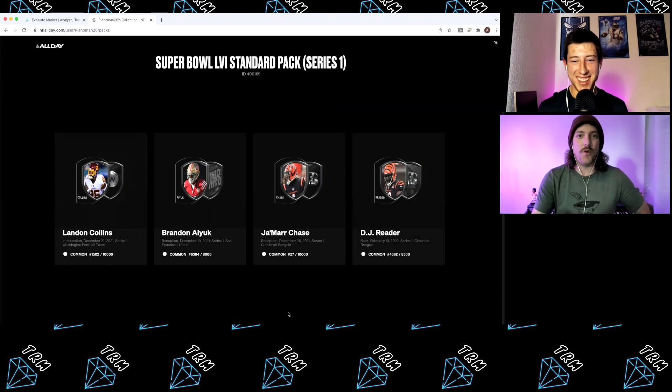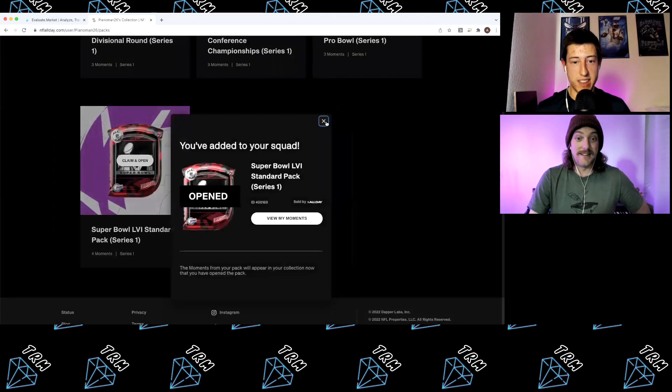I am in disbelief right now at what I've just seen in this pack. A number 27 rookie Jamar Chase — hands down the best pull we've ever had on this channel, no doubt about it, across both NBA Top Shot and NFL All Day. I mean, I pulled a 28 Devin Booker but it wasn't on screen, and this just outdoes it with the number 27. This is a series one rookie Jamar Chase — are you kidding me? Comment section down below, let me know if you've pulled anything better than a number 27 Jamar Chase rookie moment.